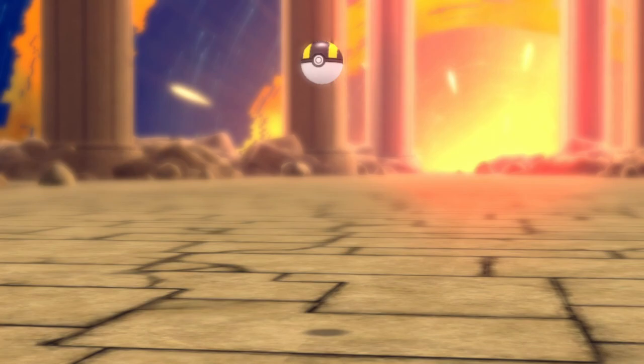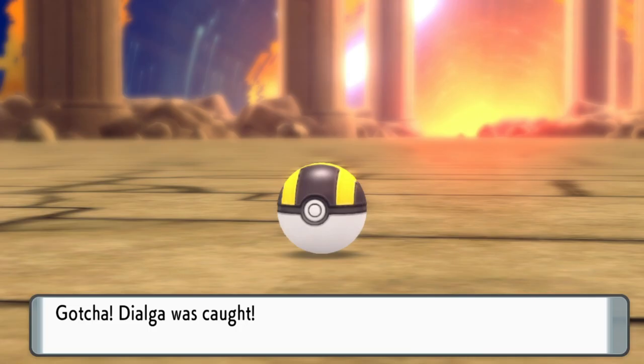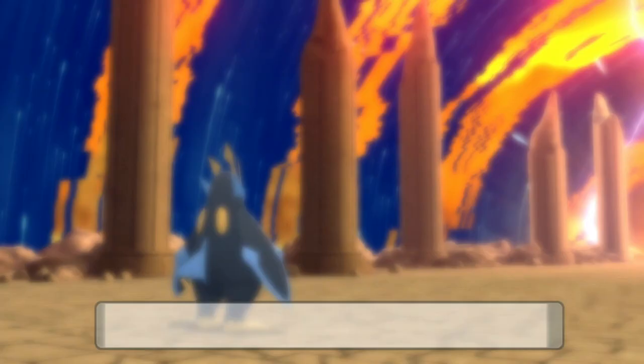So after four Ultra Balls, having chipped away at its health so that Dialga just had the tiniest amount of health, I managed to land the catch and saved my Master Ball for anything else later on, like in the Underground or in the Safari game.